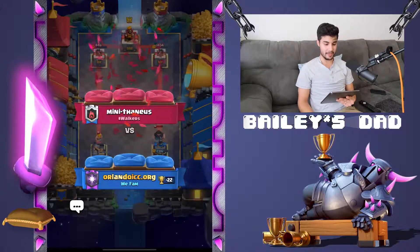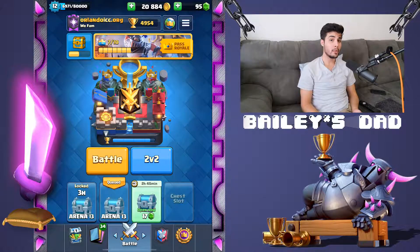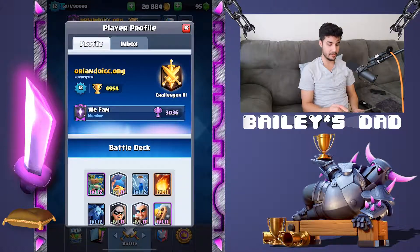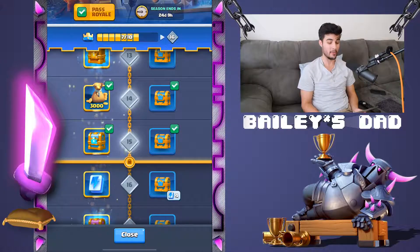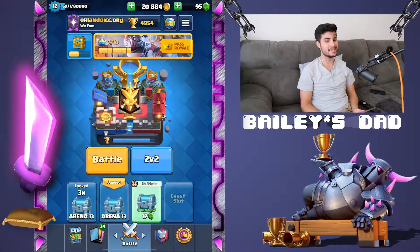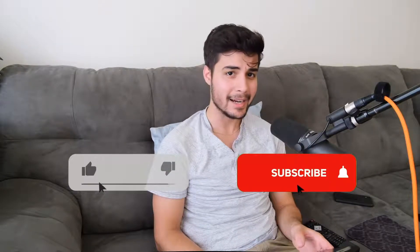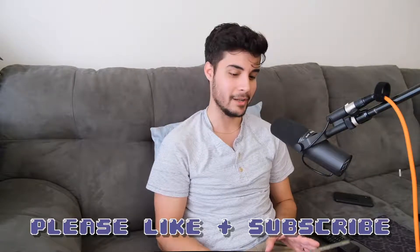Overall, we are gonna be up on trophies by just a little bit. The good news is we still have 24 days and nine hours left in the season, so y'all are gonna see that 6K — I'm going for it. I've never gone for it, I'm very hyped. Thank you so much for watching guys and girls, please leave me a like, and if you liked what you saw hit that subscribe button. There's a lot of content coming out that I know you're gonna love. I'm Bailey's dad and I'll see you guys in the next one.